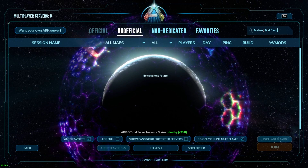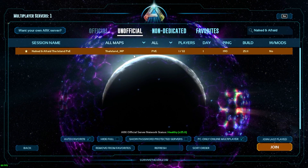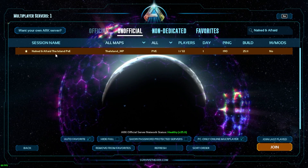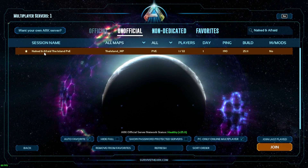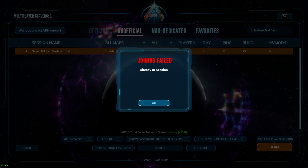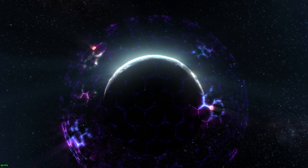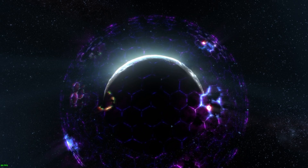Type 'Afraid' and this will show you our server. Right now this is the only way to find our servers. It said 'invalid, already in session' — okay, there you go, I'm in. See you in game!